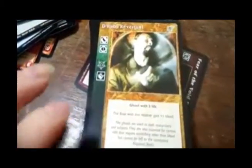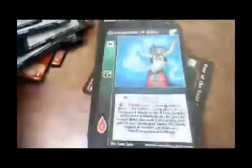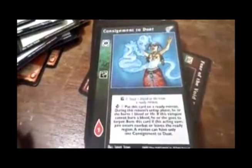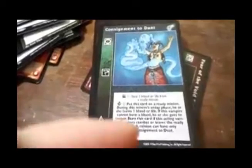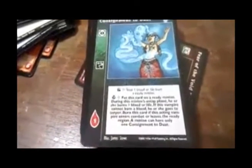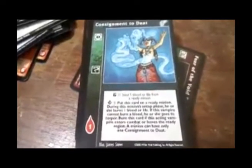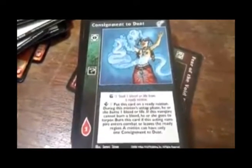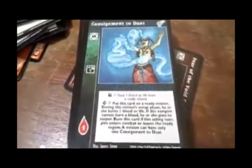D'habi Revenant — he's a ghoul, two life. The Bali with this retainer gets plus one bleed. Legal Manipulation. Cause Meant to Daunt — Serpentis. Direct action: steal one blood or life from any Red List minion. Direct action: put this on a ready minion. During this minion's untap phase, he or she burns one blood or life. If the vampire cannot burn a blood, he or she goes to Torpor. Burn this card if the acting vampire enters combat or leaves the ready region. A minion can only have one To Daunt.